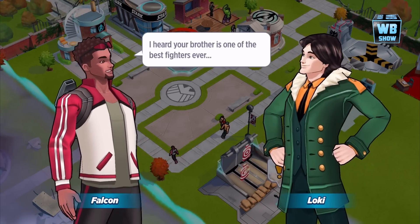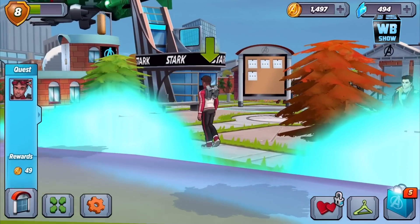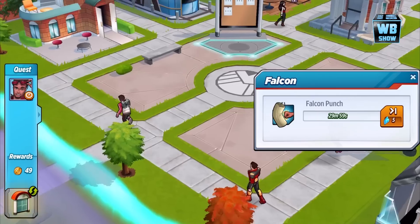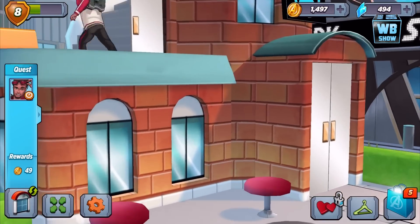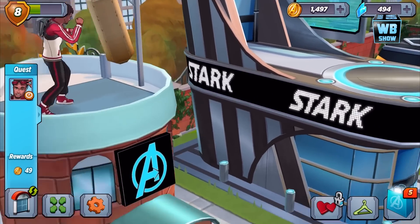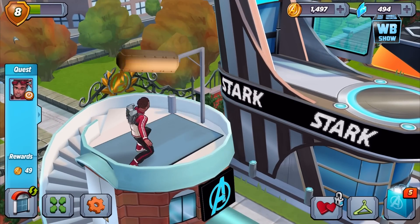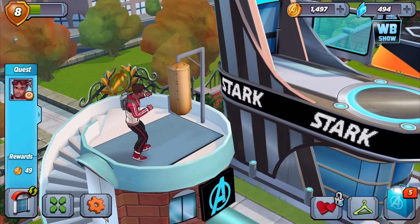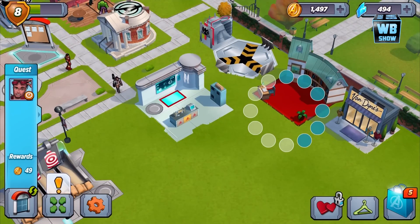Let's tap on him — Loki and Falcon. What else do we have here? Falcon Punch! Let's check it out. He's going up there wearing a jetpack to do it — the Falcon Punch. It's like a karate kick. All right, that's pretty much it — we just unlocked Falcon into our game.